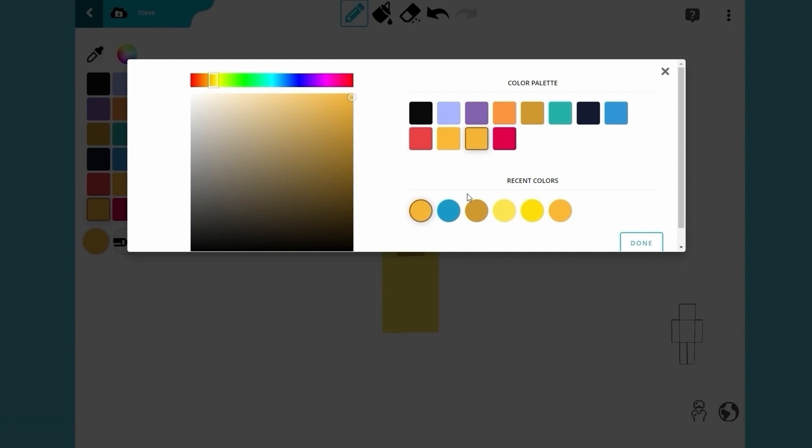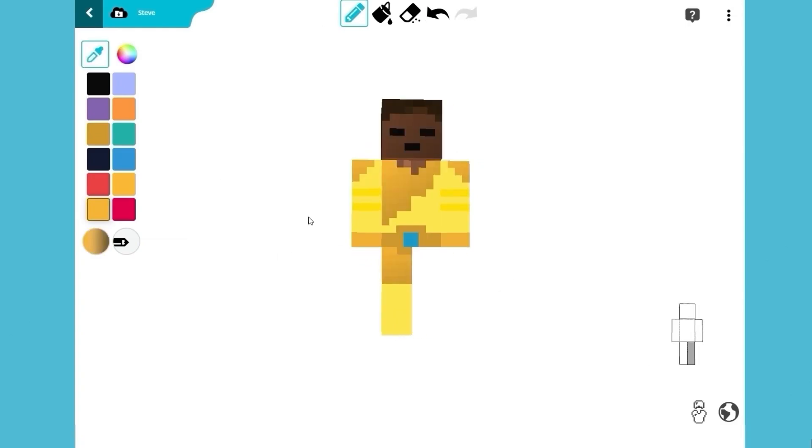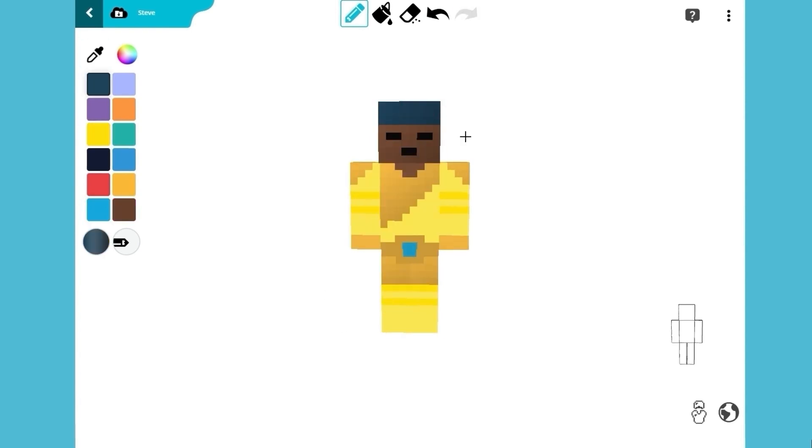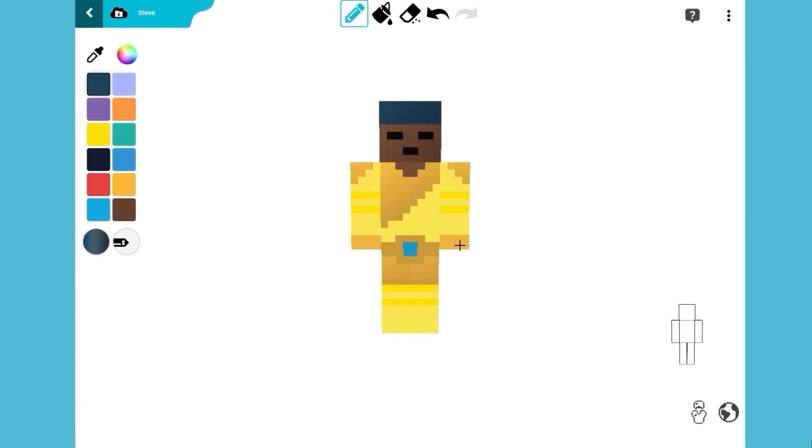Switch to a lighter yellow color to add accents to the exosuit and make it look more comic book accurate. Now that the suit is complete, switch to a blackish blue color to draw the hair and finish your Minecraft skin.